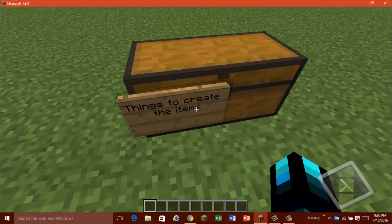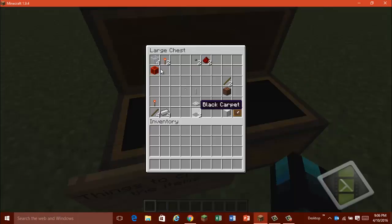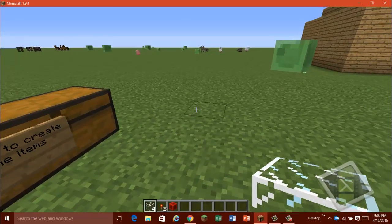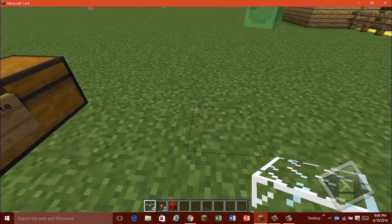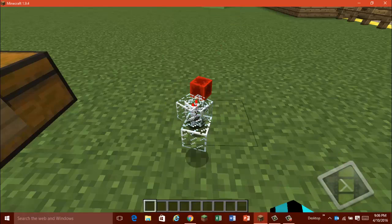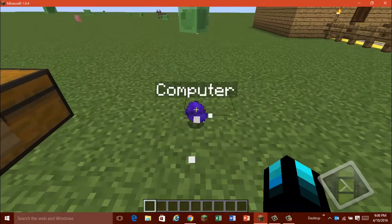So the stuff you will need to create this — you need to create the computer. This is the stuff you're going to need: four glass, two redstone torches, and a redstone block. When you put them together, they'll make a computer.